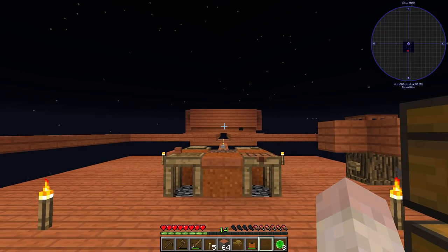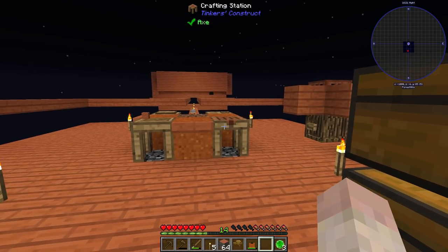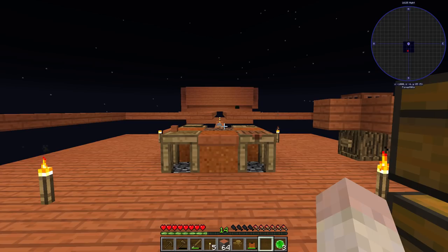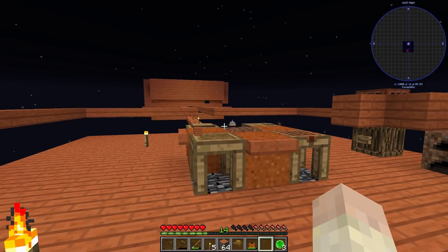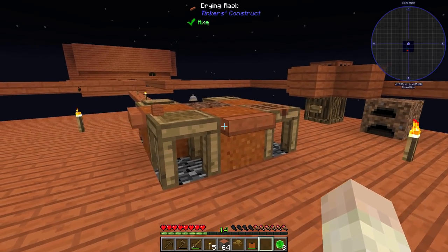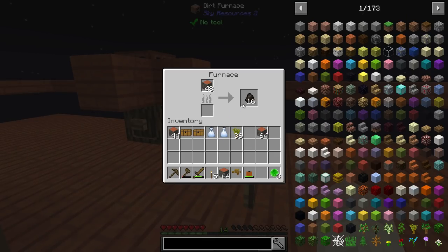Welcome back. We're here again with Modern Skyblock 3 Departed. We left off pretty much exactly where we're starting today. I've got some torches, I've done some grinding, and we're ready again to keep going. I've been living off some of the monster jerky, putting some rotten flesh on there, getting that sort of stuff done. We've got our torches - pretty simple, vanilla setup.